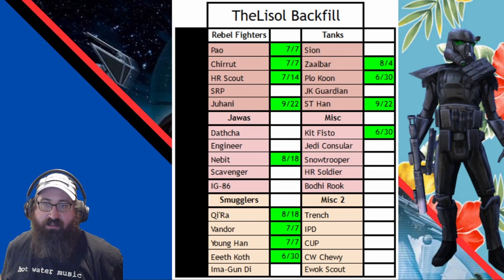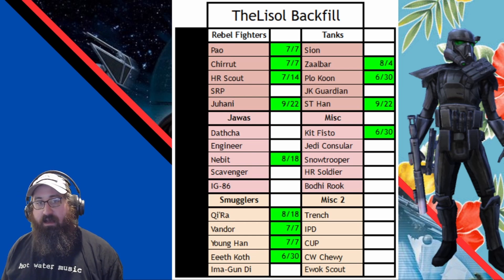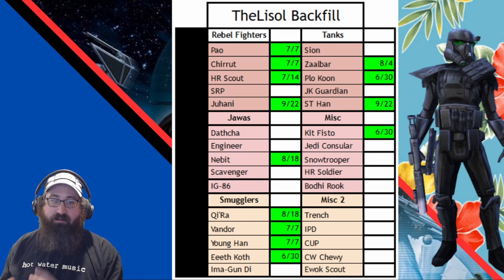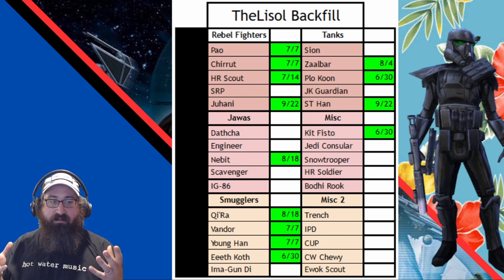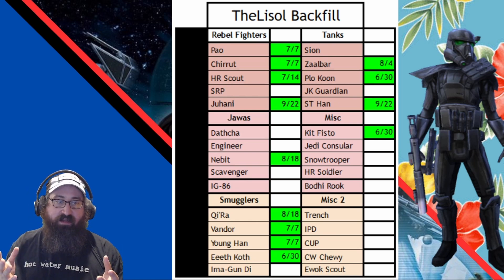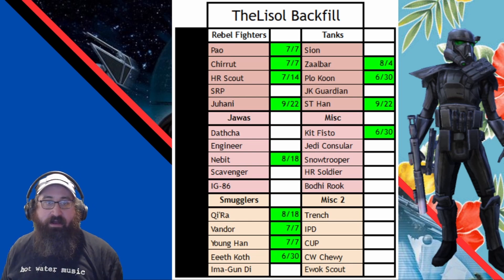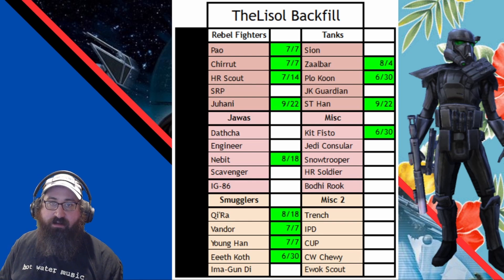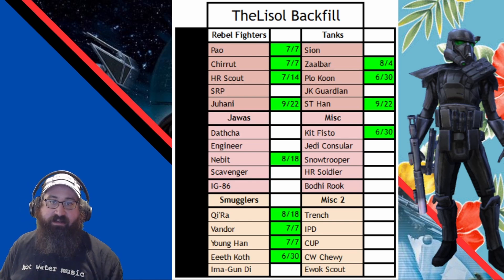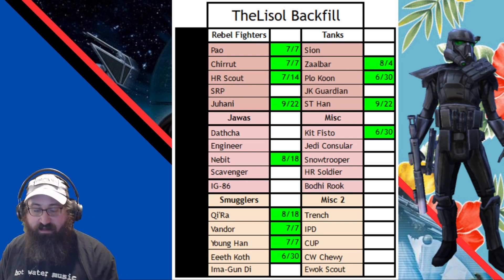With the changes to the gear economy and the raid reward structure, it's allowed me to kind of backfill my roster. These are a bunch of characters that I want to take from G11 to G12 to provide some depth. My goal eventually is to have the whole roster at G13, so this is kind of the back tenth of my roster that I want to bring up. I've got some Rebel Fighters, some Jawas, some Smugglers, some Random Tanks, and some Miscellaneous. I haven't gotten anything done since 9/22, but it's not a big deal — this is a side project and we'll get there when we get there.